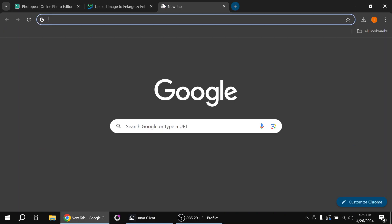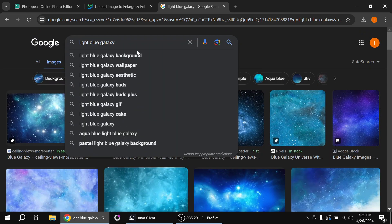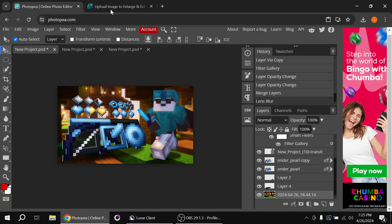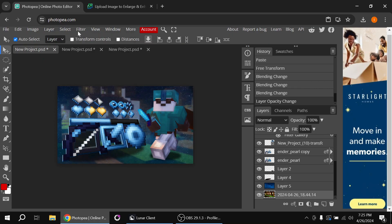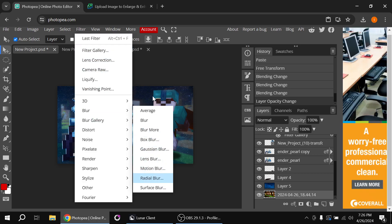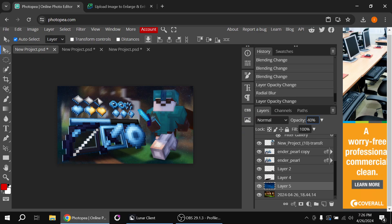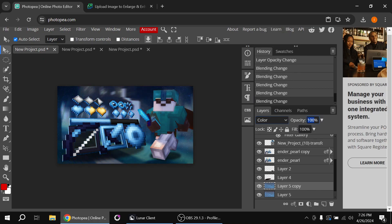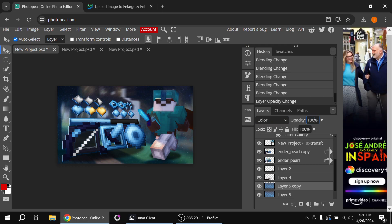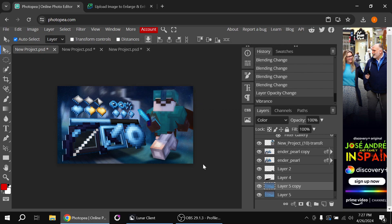Look up a light blue galaxy image — something like 1920×1080 — find one that looks good, copy the image, and paste it into Photopea. Resize it to fit. Add a Radial Blur to it so it spins slightly. You can use two layers, then range the opacity down. Adjust the vibrance of it to taste.